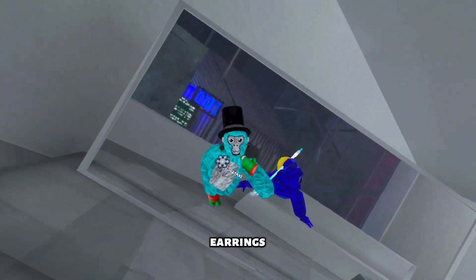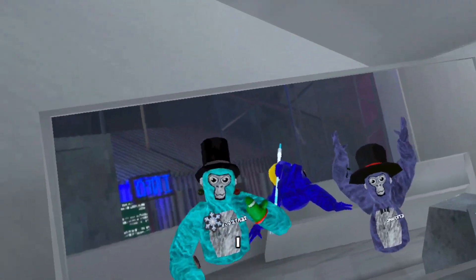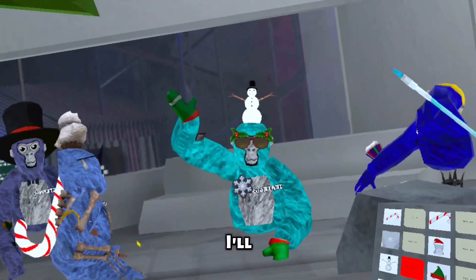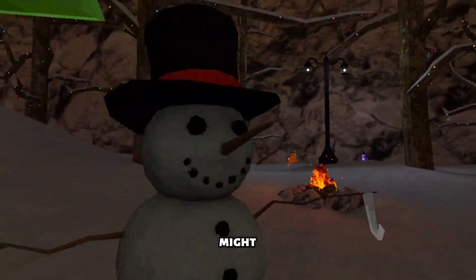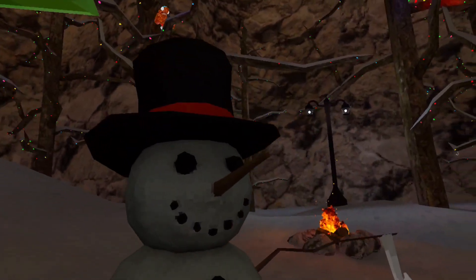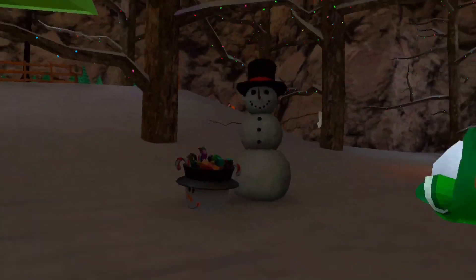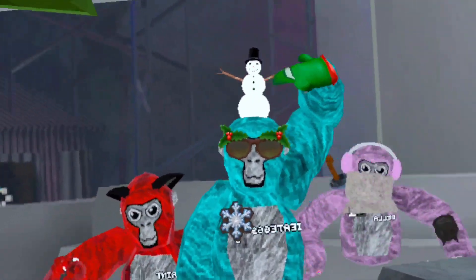These ornament earrings are next — I think they're pretty cute, little ornaments. Next is the snowman. This is what the old snowman used to look like. The new one looks sort of the same, but it's actually more 3D and has shading — see how the back is a little darker. That's the OG snowman.